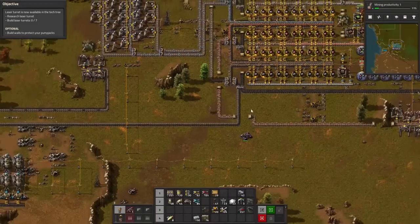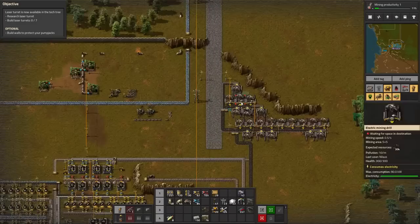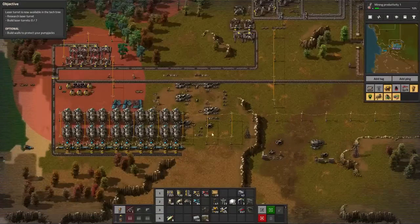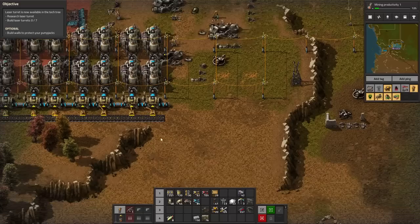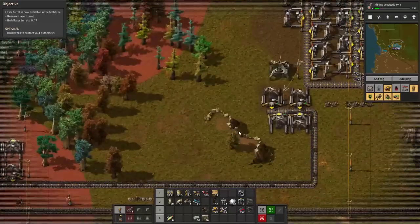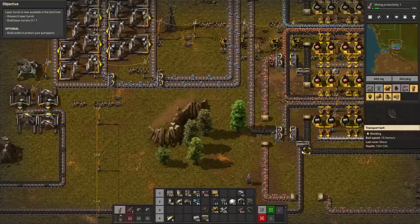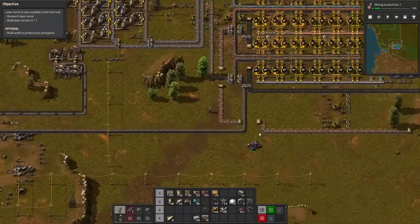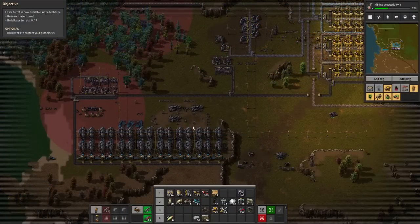Now I've also tapped this coal — this coal will be our primary coal. We're going to be running out of things, so I'll just need to expand this with five additional miners and make this line go in here, moving forward. That works a little bit better.